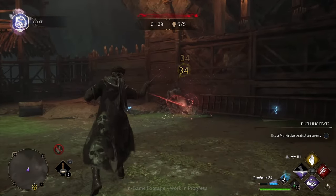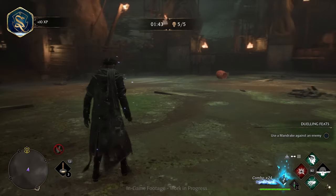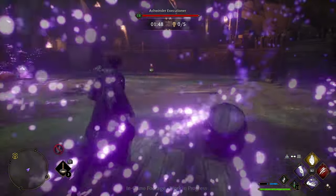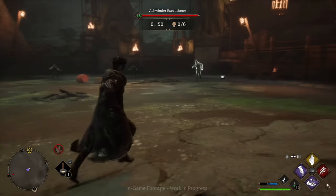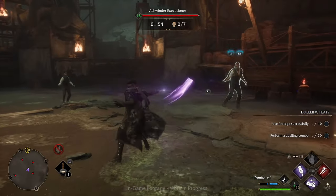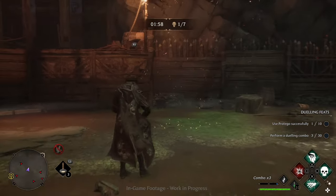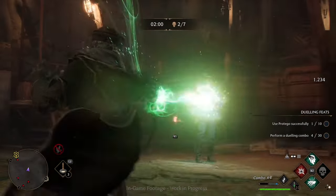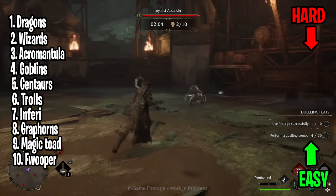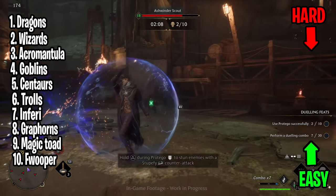Moving over to the third tip — in my experience, most players fight monsters wrong. I will show you the hardest monsters and explain their strengths and weaknesses. Like in most games, each monster and creature has its own strengths and weaknesses. In Hogwarts Legacy, you should use the same three or four spells on every monster, because each spell is different and meant for different enemies. Here I have ranked the top ten hardest monsters and how to fight them — number one being the hardest, number ten the easiest.